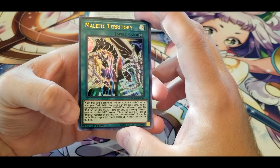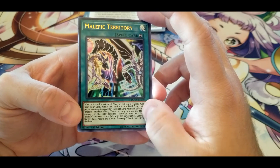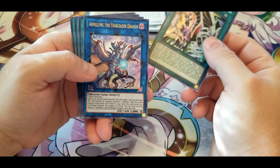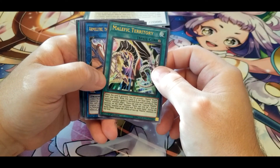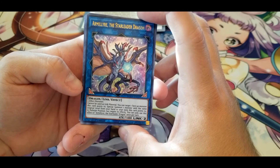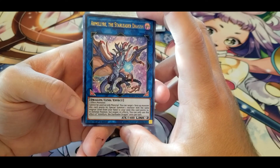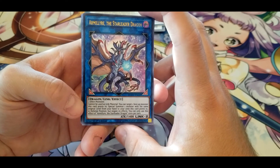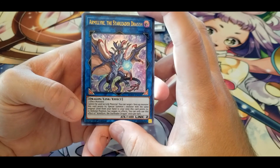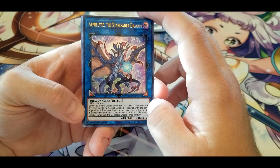During the Battle Phase, negate the effects of face-up Malefic monsters on the field. I forgot they had that — that was the reason why you probably wouldn't run more than one Malefic monster, but this just straight up turns that off. You still have to protect this card though. Mila the Star-Bearer Dragon — cannot be used as Link material. You can target one face-up monster this card points to and Special Summon one monster with the same original Level from your hand to your zone this card points to in Defense Position, but negate its effects. Interesting effect for Level-matching plays.